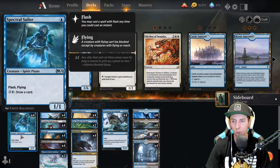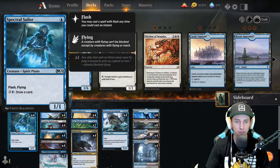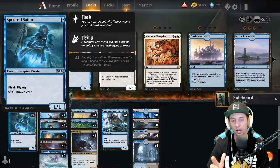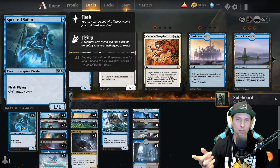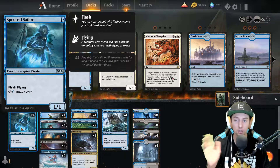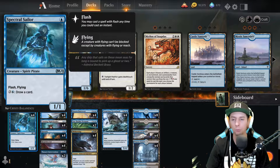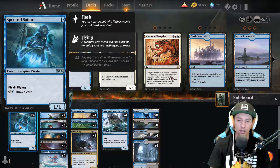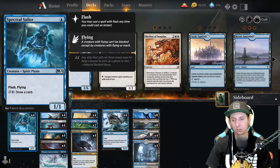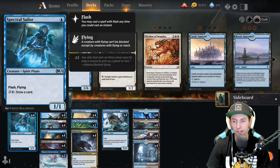In this deck we have four Spectral Sailors - a very good card. It's a one-drop 1/1, good for early game but actually really great for late game too. In stalemate situations, you can cycle and keep drawing cards with it, which is really nice. It also flies, making it hard to block, and having the flash ability triggers a lot of events with our other cards later down the road.